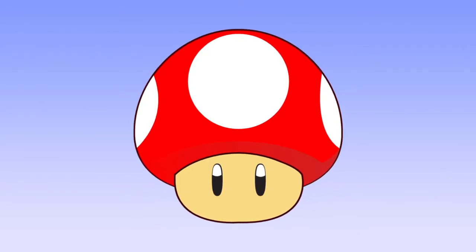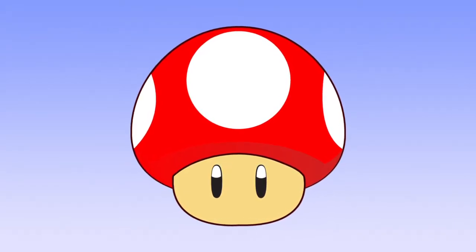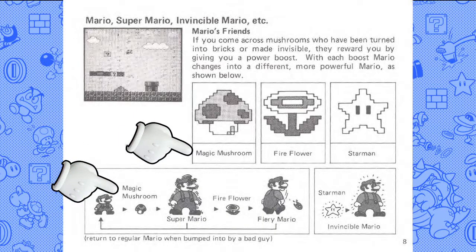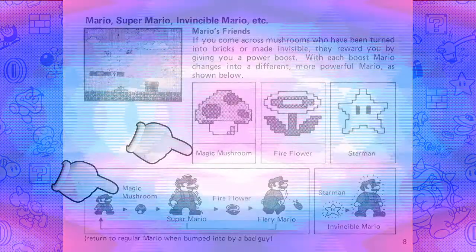Originally, the toadstool wasn't even called the Super Mushroom. In the original Super Mario Bros., it was instead known as a Magic Mushroom. They changed it, understandably — Magic Mushroom is a drug. You can't have a drug in a Mario game.